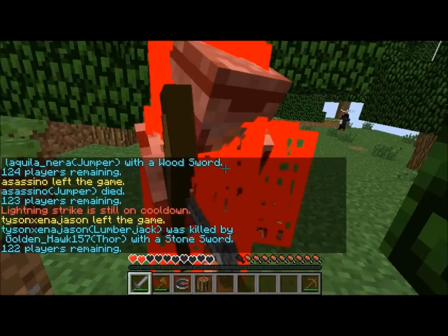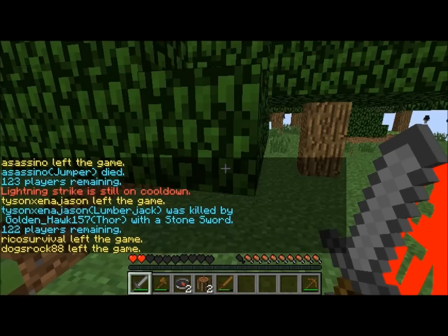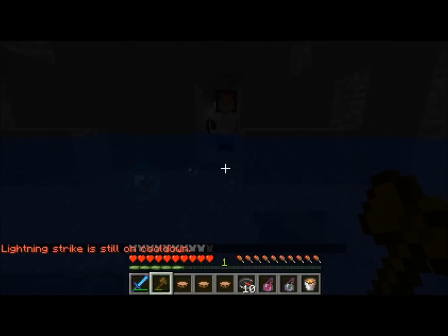Thor is very good for surprise attacks too. You can just tail them, just back up, and spam your attacks at them.